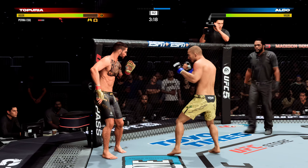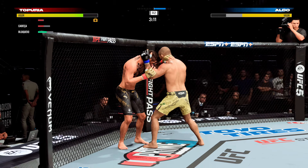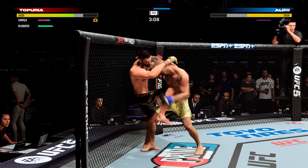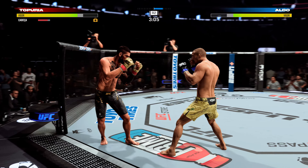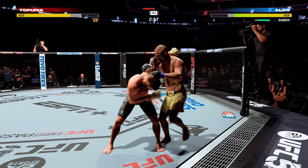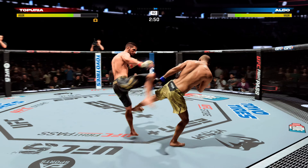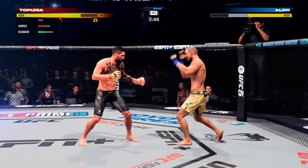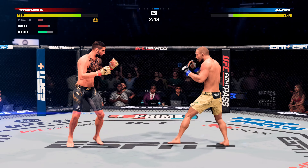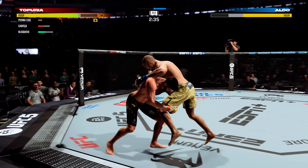That calf kick is starting to show visible signs of bruising now, and it's exciting him — he's excited to see that all the work done in preparation is showing itself. Stuffs the takedown no problem. They separate. Just a nasty leg kick — that one hurt. He is throwing those kicks with evil intent. He is trying to break his leg with every single kick.